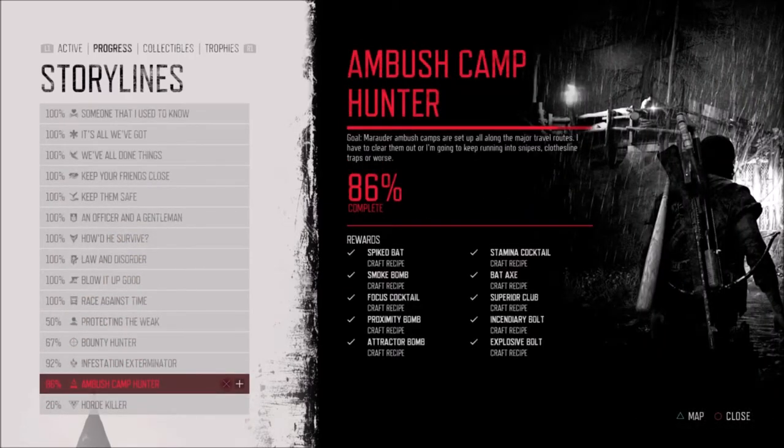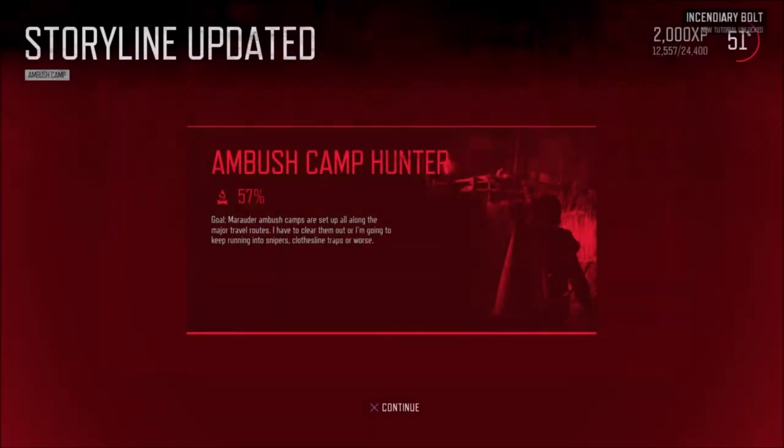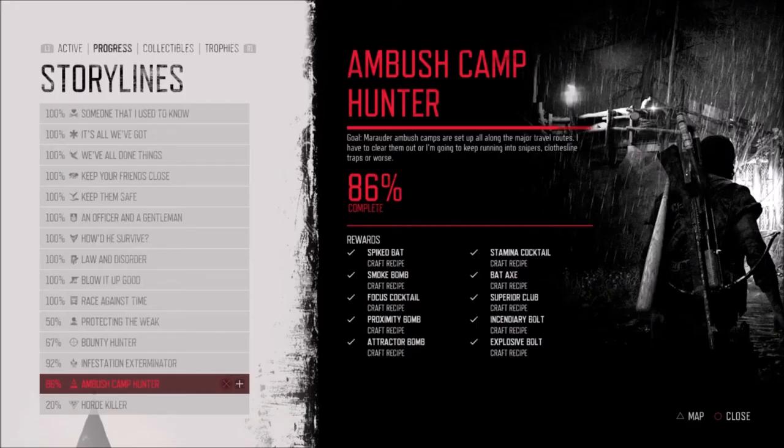Go to Ambush Camp Hunter. On the bottom right corner you've got the explosives, and you're on the incendiary one — I've got 37% as you can see. Then the next one, the explosive one, is at 86-87%, which I've done right now.